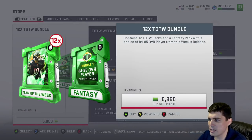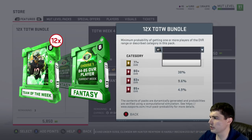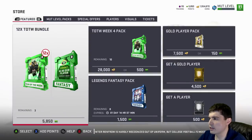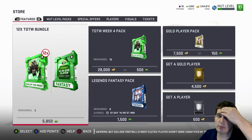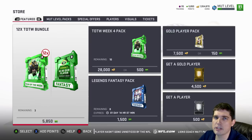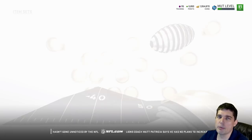For the bundle, the big change is the choose-one 84 to 85 overall player — basically letting you choose the most expensive one. It's got this blank one right here, I don't know what that is, but same odds as the regular packs for the 12 Team of the Week and the Fantasy packs. 5 times 12 is 6,000. They gave you a 150 point break on the bundle plus the topper. So the topper means it is an actual topper plus a slight break in price — basically to hit the add-points tier. There's $58.50 as a point on the marketplace, so that's what you can buy. It makes it nice and round. Pretty nice.